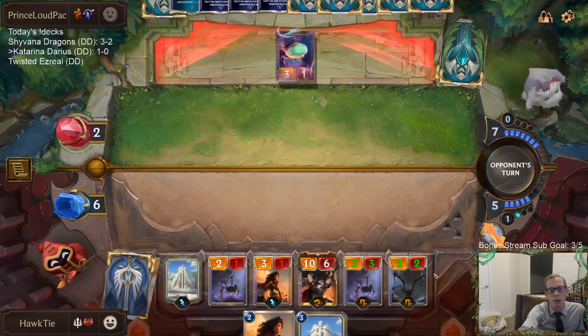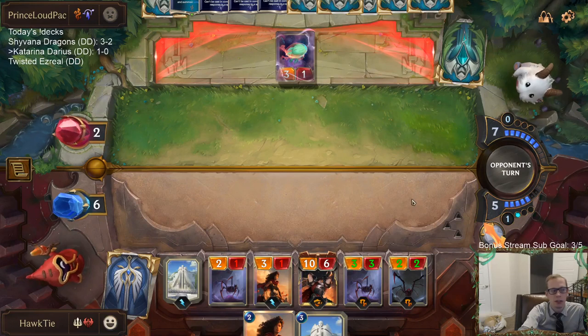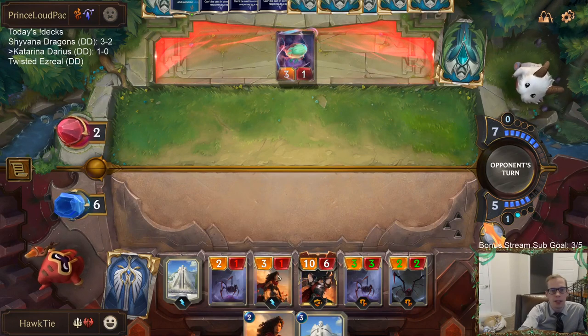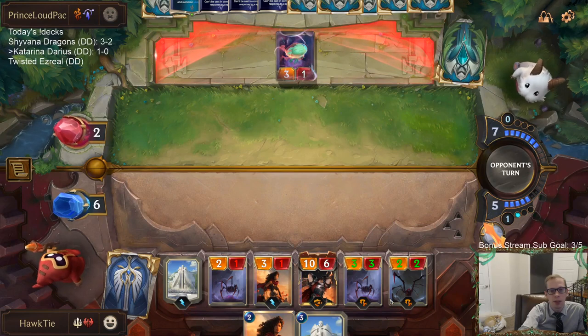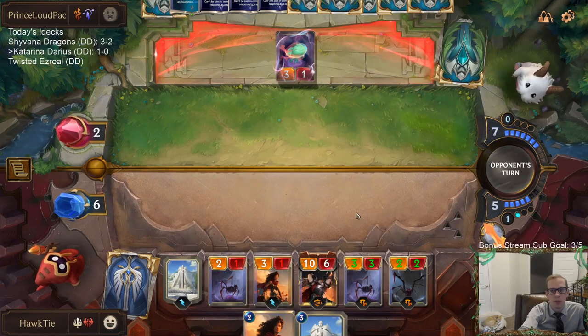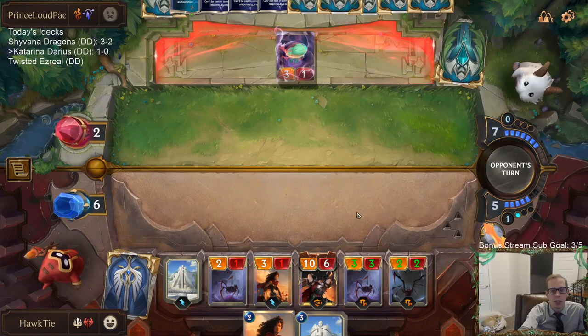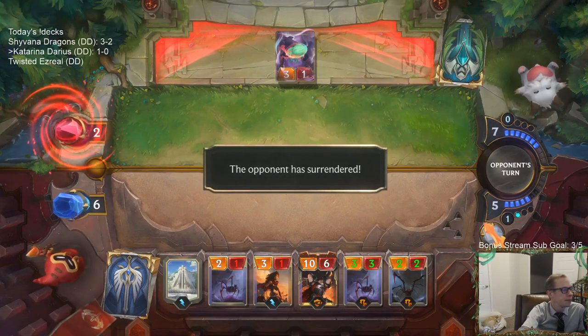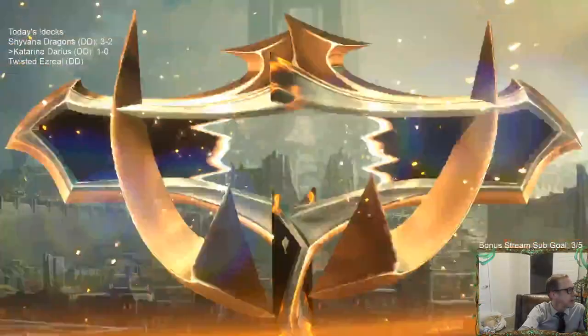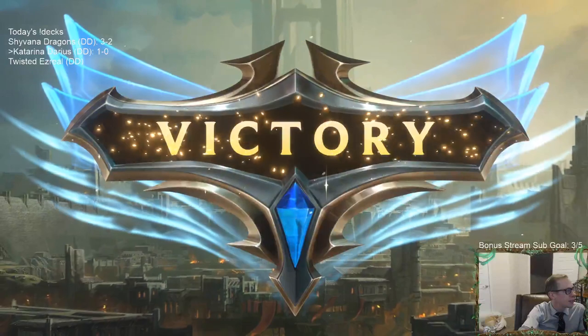I don't really know how playing House Spider is bad. Crescent Strike — they stun a couple things, but I still put two attackers out here. Hush plus Star Shaping isn't that unlikely though. Noxus is proud.